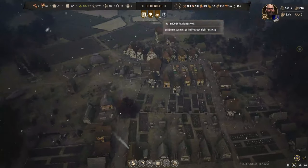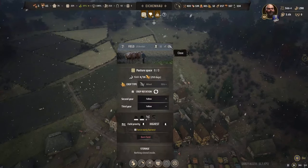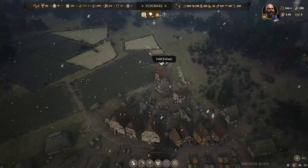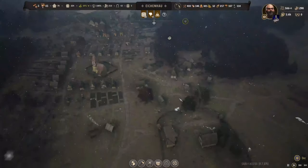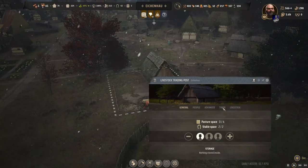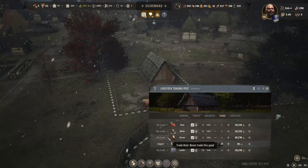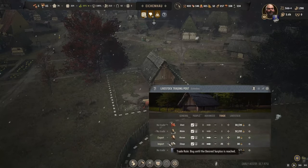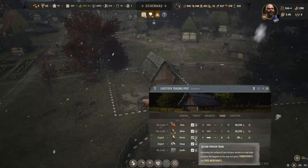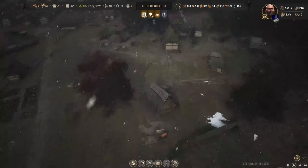Still got a problem with pasture space. And we've still got our horse down in here that I can't get out of this trading post. Let's export that — I want zero horses. Make us a wee bit of money rather than have it sit there doing nothing.